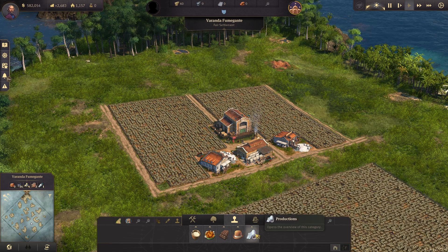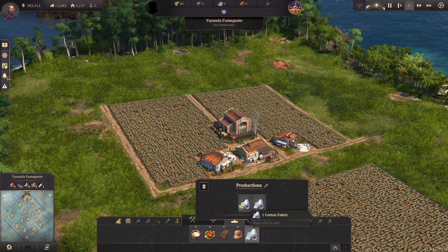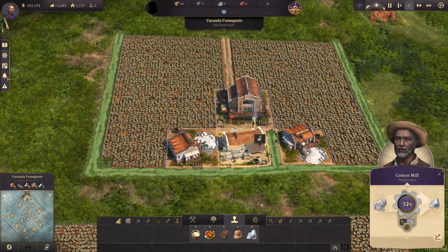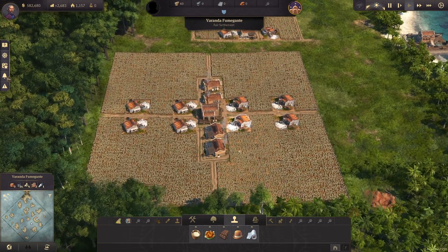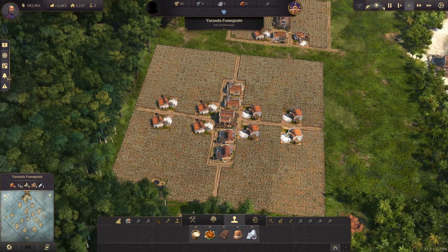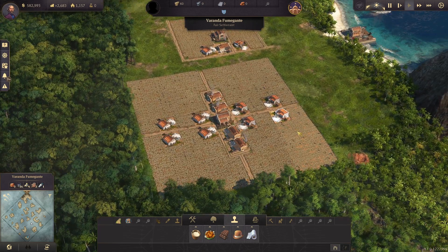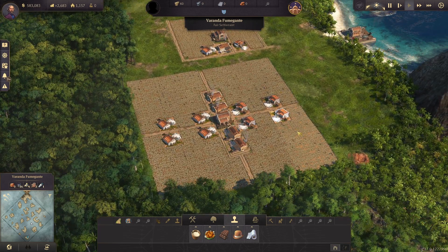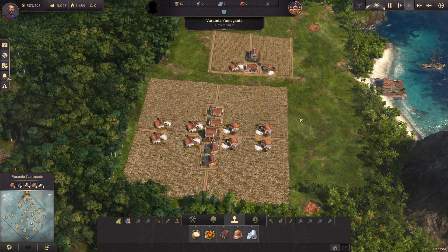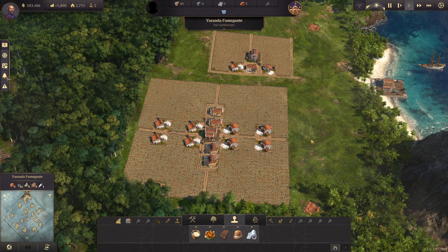The next two stamps were shown off in the last video with the artisan stuff, but I'll go ahead and show them again. These are our cotton fabric layouts. We've got a single cotton mill with two plantations on this layout, and then this one has four mills and eight plantations. These were in the artisan setup but I will include them again here because it is a New World production chain.